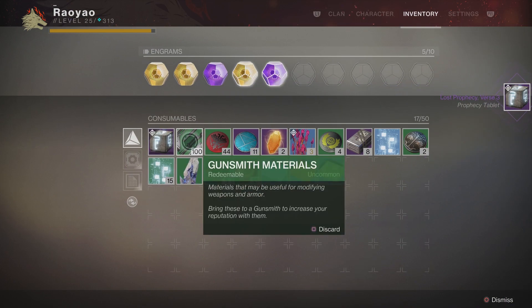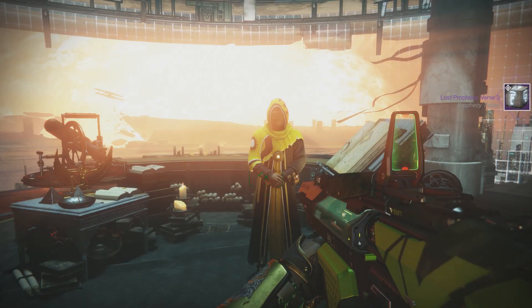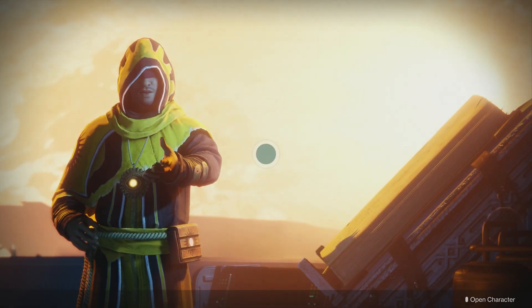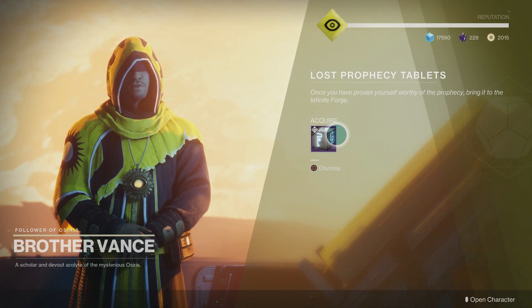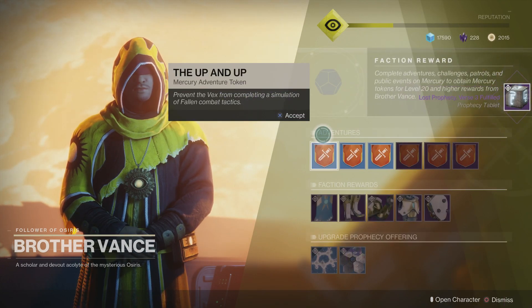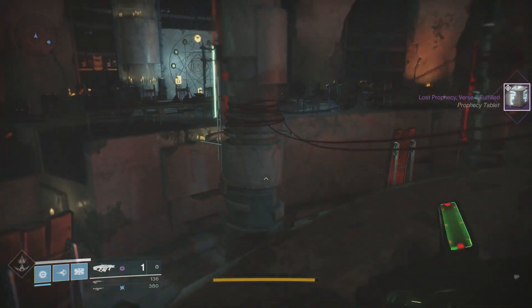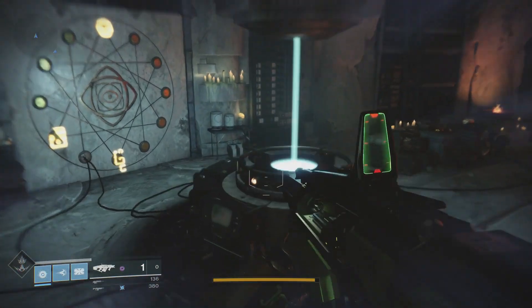You can see we've used one and we're half charged, then we'll go ahead and use this last paradox amplifier to charge it all up. Now it is going to be ready to trade into Brother Vance in the Lighthouse, which is in Mercury. Let's go ahead and do that — you can see we're going to trade it for the Lost Prophecy Verse 3 fulfilled version.